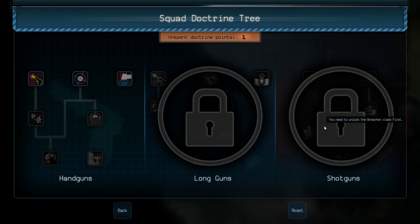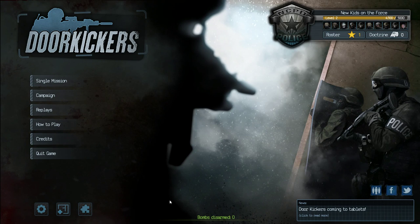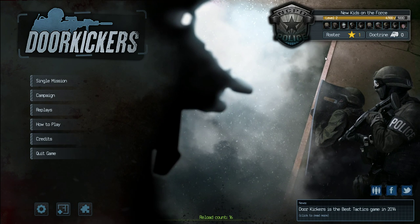Eventually we're going to unlock long guns and shotgun doctrines. These require us to unlock the Assaulter and then the Breacher class for those to become relevant. For right now, we'll go ahead and pick up Surgical Shooting, which increases precision at all ranges — basically we get to be better shots overall. And that is going to be our squad for right now.